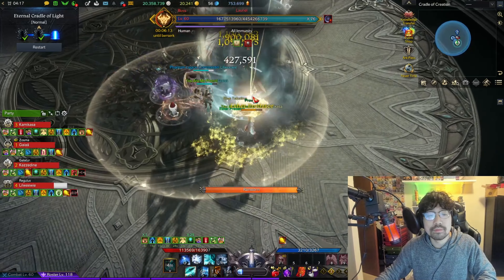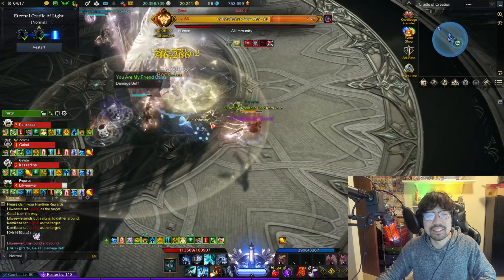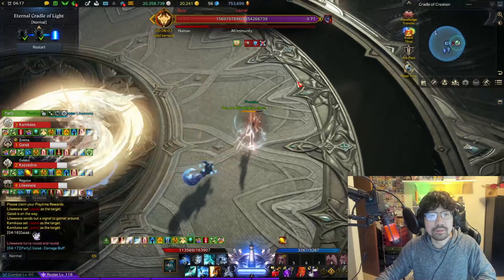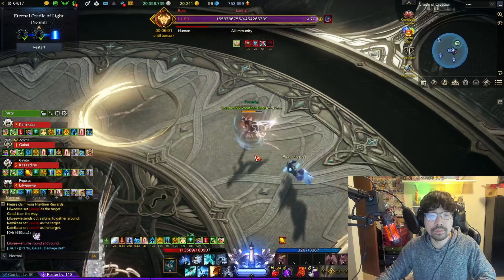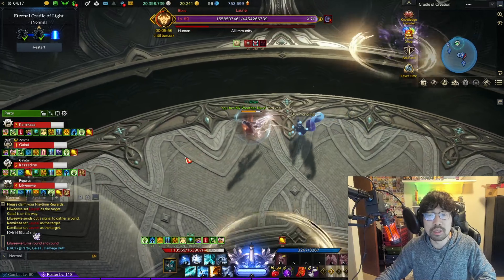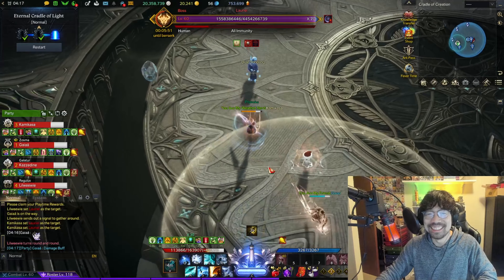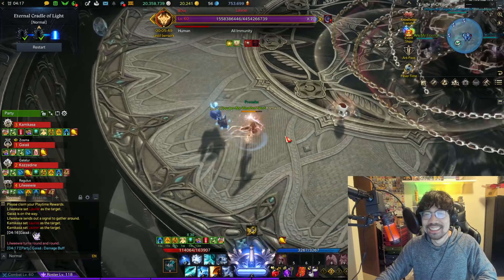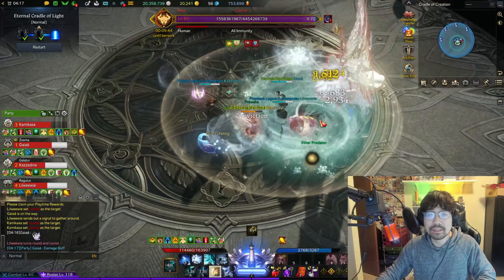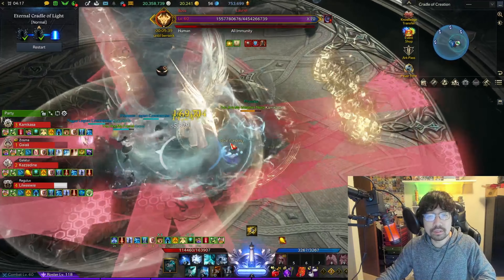At some points in this fight you'll notice my damage isn't great — it's actually terrible — and that's because I don't have the light crystal buff. Make sure you are breaking the light crystals whenever they are lit up on the minimap to get the buff. When you have the buff you'll see a small circle below your feet, which means you can bring the buff over to your teammates so they can get it as well. The last major mechanic happens at about 60 lines.